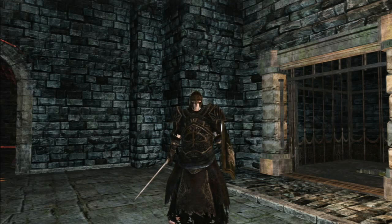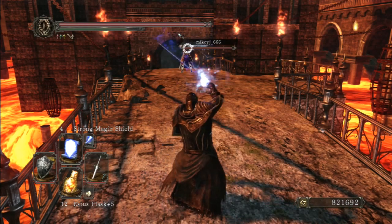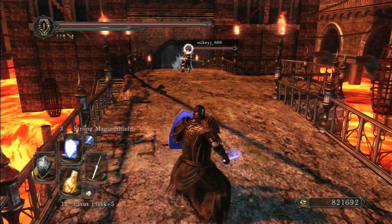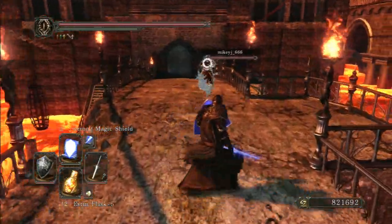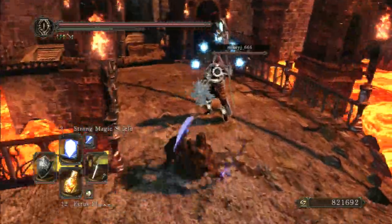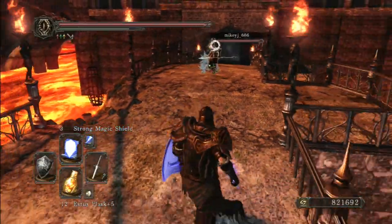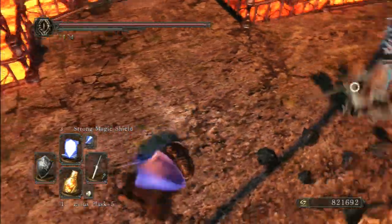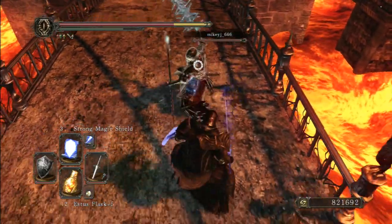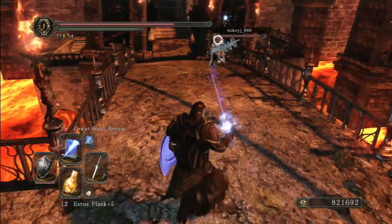Let me get started with the PvP. I'll tend to buff before my opponent gets here, then bow, then buff the shield. He's using crystal magic weapon so he's going to be doing a lot more damage than I am, but I'll be able to block 100% magic damage because I use Strong Magic Shield. That's another reason why it's not a big deal that I only have my shield at plus two, because I do have that buff.